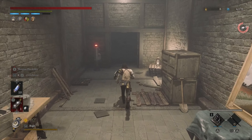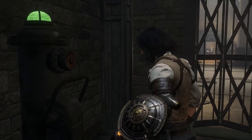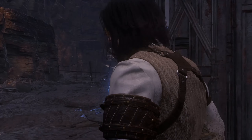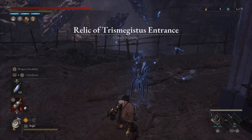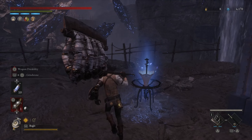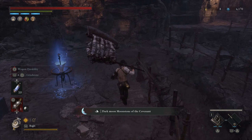Go over here and hit that. There are a couple of things we want to do over here, and there is a missable trophy here so you gotta be careful. First thing first, I'm gonna go over here and grab the Dark Moonstone of the Covenants.